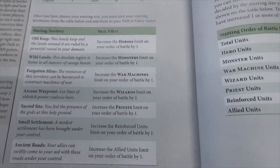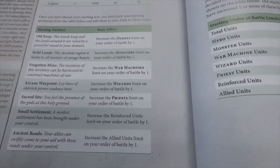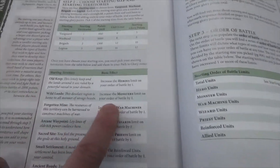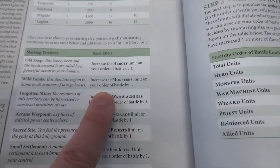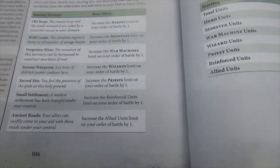The starting territory is chosen from a few options that give you different bonuses, basically increasing what you're allowed to take. I didn't need to take anything mandatory. If I was playing my Soulblight, I would need the Arcane Waypoint because there are two wizards in that 600 point list. However, what I have taken is the Wildlands, which lets me take an extra monster. I don't need it yet, but it gives you an idea of what's going to be added to the list going forward.